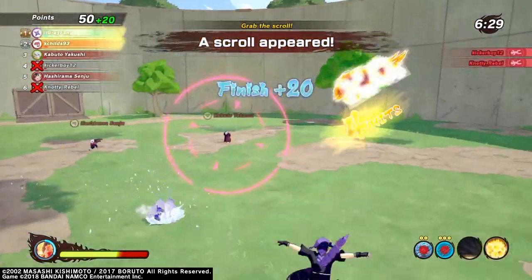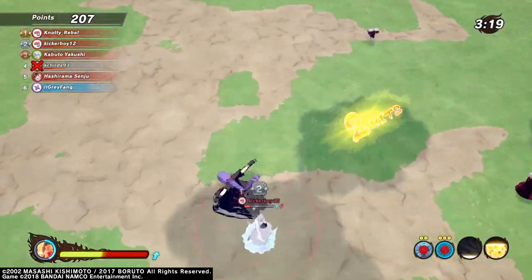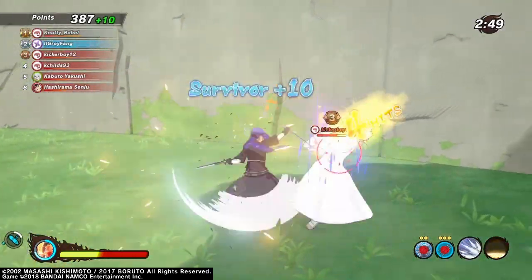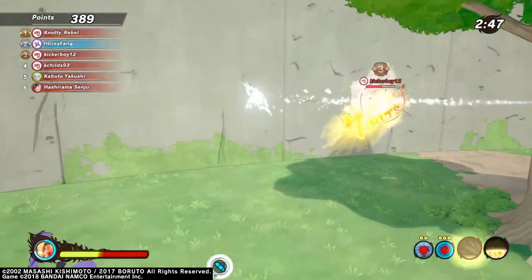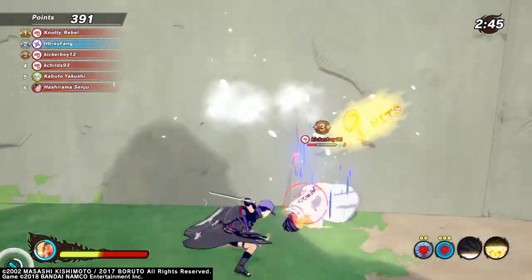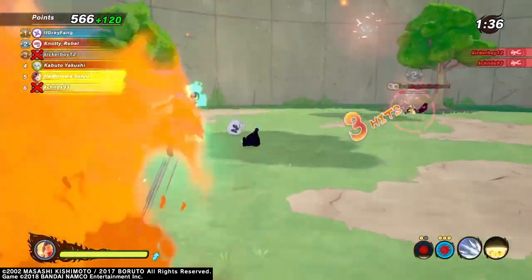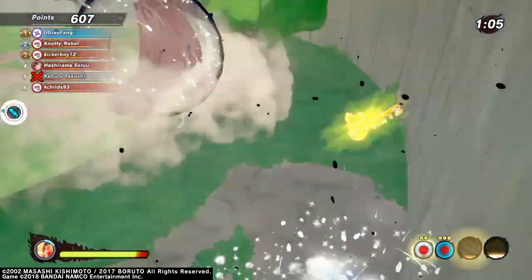A lot of times when enemies were dashing at me, I would just splash them in the face with icicles and they would pretty much already be dead. So it didn't matter that I didn't have a sub, because I was doing a crazy damage output to punish anyone who got up close.